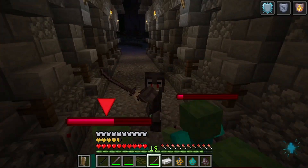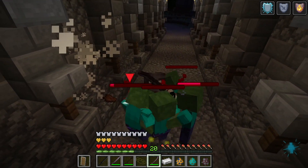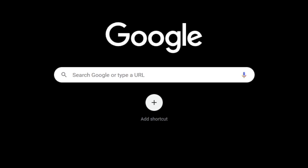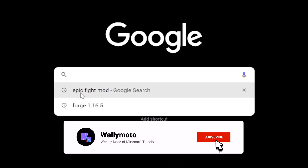I'm going to show you step by step how to get it to work for version 1.16.5, even if you don't have 1.16.5. Let's jump into the first step. The first thing we want to do is go to Google and search 'Epic Fight Mod.' We're going to need two things: Forge for Minecraft and the Epic Fight Mod.